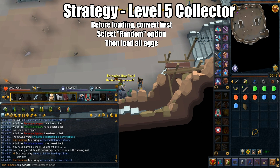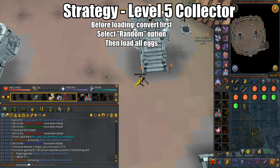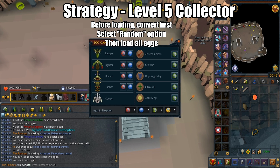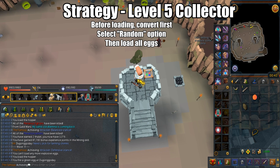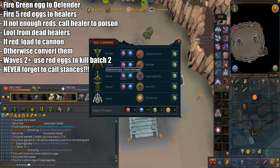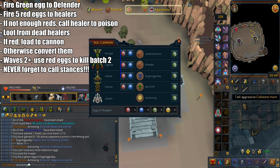For a level 5 collector, you want to convert the eggs before you start running to the east cannon. This time you'll select the random option, and 100% of the time you'll end up with three green eggs and the rest are red eggs. Then just load all the rest of the eggs into the east cannon. In all cases, you want to fire a green egg at the defender. When you see a batch of healers start crossing the line drawn on the screen, you want to fire as many red eggs as possible. It should take five red eggs to kill the batch of healers.